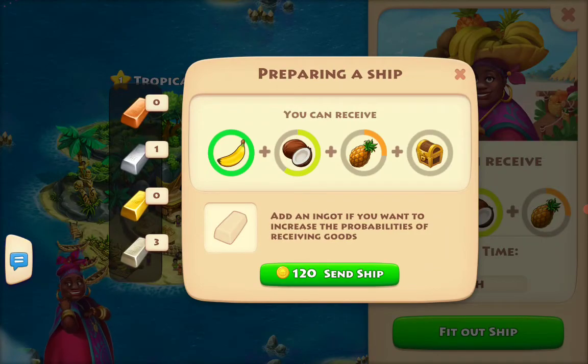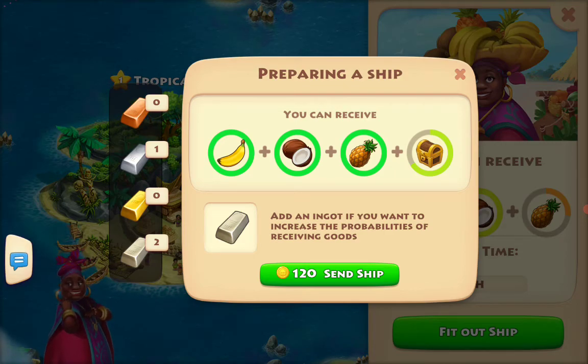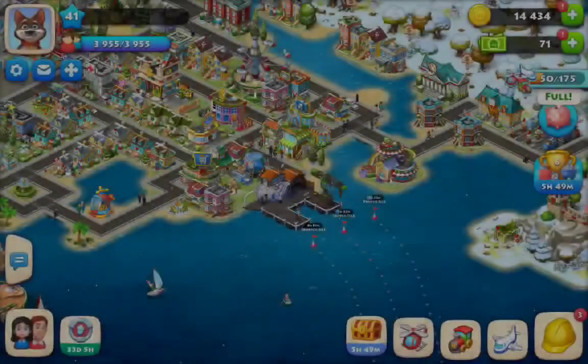I'm going to outfit our ship. At this point there's nothing in the game forcing me to get these things, so I really don't care what I get - I just want to get some good stuff. Is that silver? I'll do that - it'll increase my percentage. What's cool is I'll be able to get all three fruits, and then there's a small chance of getting a treasure chest as a bonus. Let's do that and go look at the little boat - it already left.